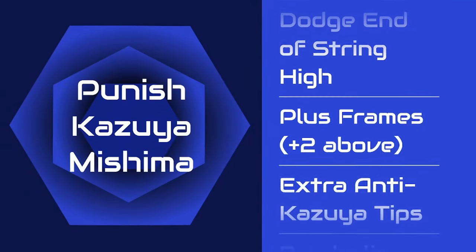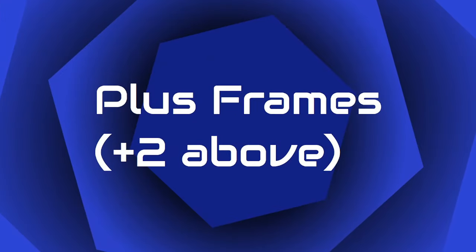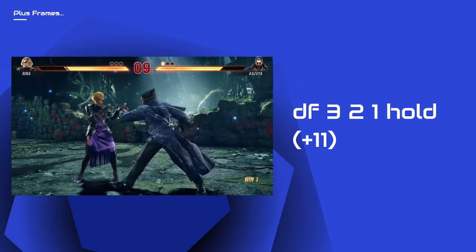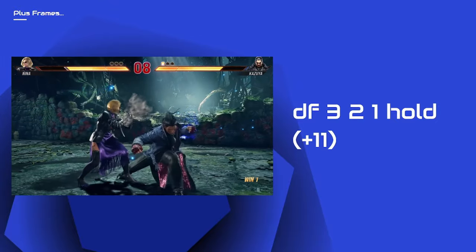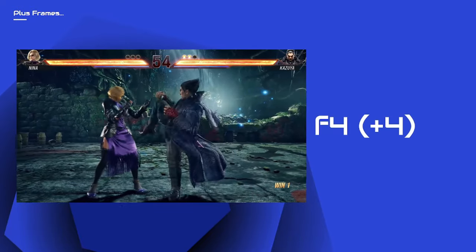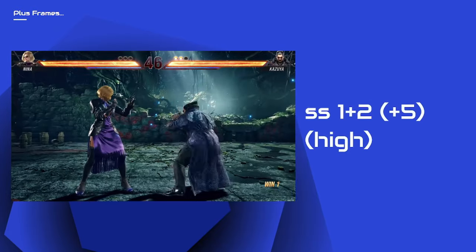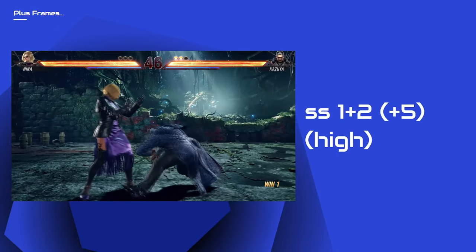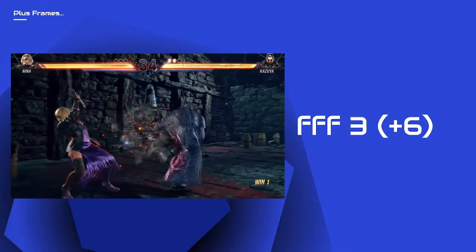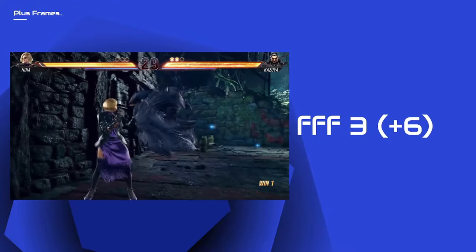We now move on to plus moves. Most of these we cannot counter, but it's best to know these so that we avoid moving too much once we've blocked. This move has a slight knockback — you can try sidestepping after this move and punish accordingly, unless your back is on the wall.